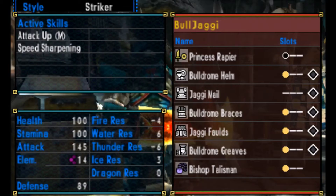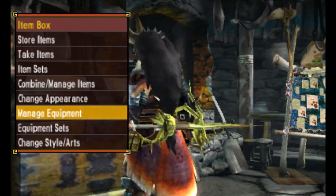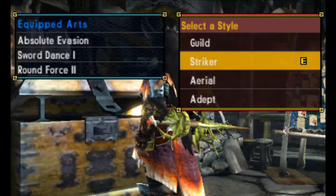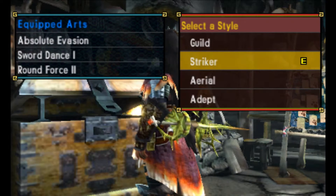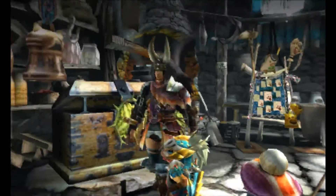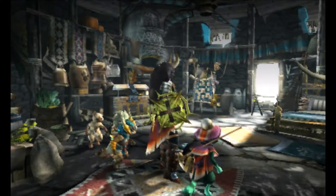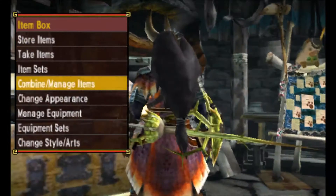Hey everyone, we're gonna be switching off this armor set back to Buljaggy - it's a little more fair. I'm gonna set up Hunter's Oasis. So today we are doing Nadralis and I want to get a different setup for this character.